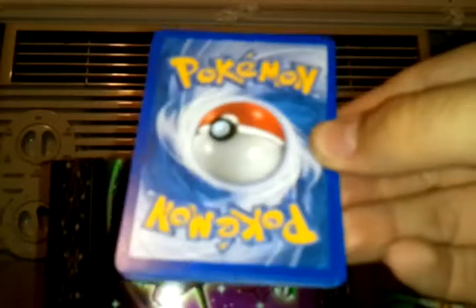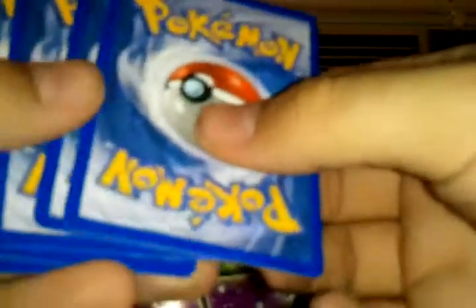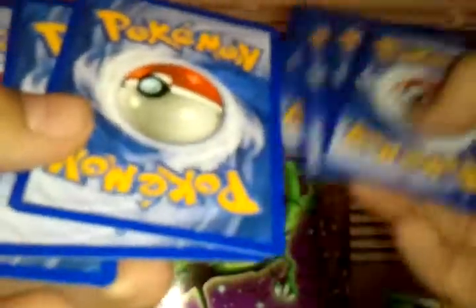Let's start opening up these final packs, starting with the oldest. We got a Black and White pack with Zoroark — very cool Pokemon. I kind of like Lucario a little bit better though, but still, he's a nice Pokemon.